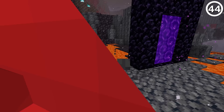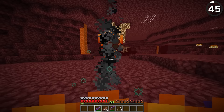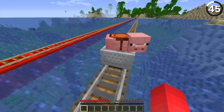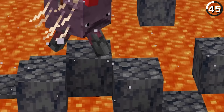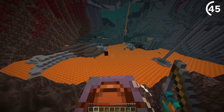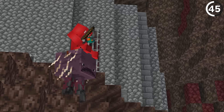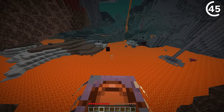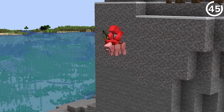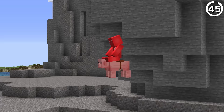Minecraft has a surprising amount of flying mobs, but while we're all familiar with blazes, phantoms, and bats, there are two unlikely candidates: striders and pigs. Even though a strider doesn't see much use for aviation by itself, through the help of a fishing rod and a scroll wheel, rapidly switching on and off of the item in your hotbar can get it airborne — and you can fly, or at least fall with style, on the back of your strider. The same even goes for pigs with carrots in the overworld, though they'll have a rougher landing.